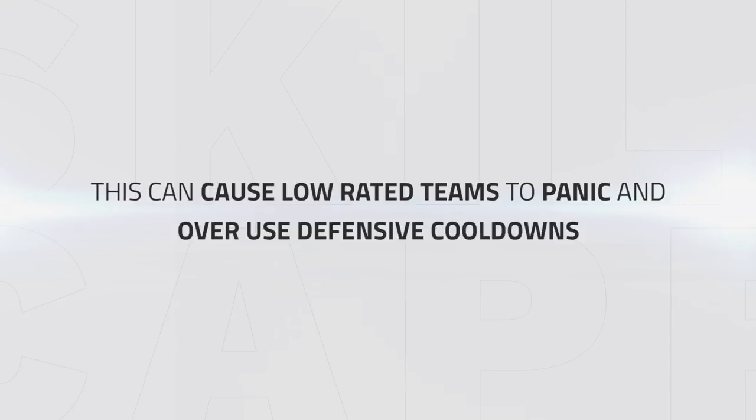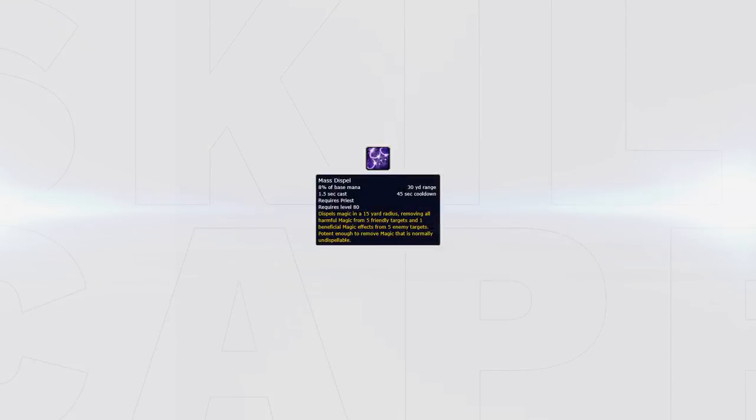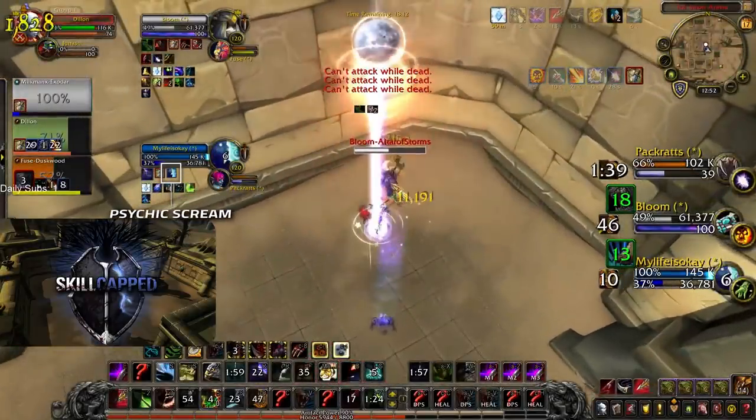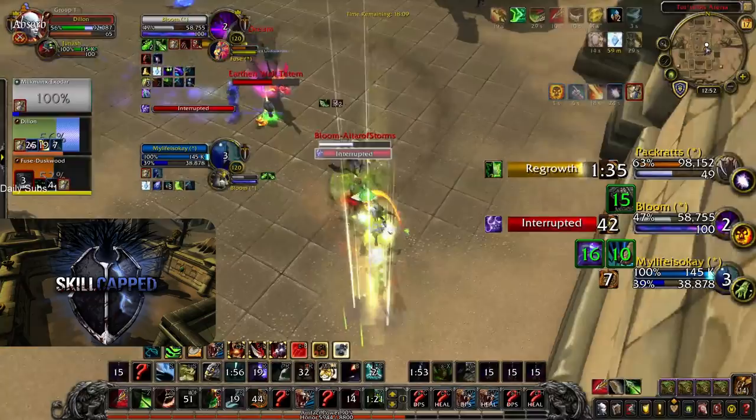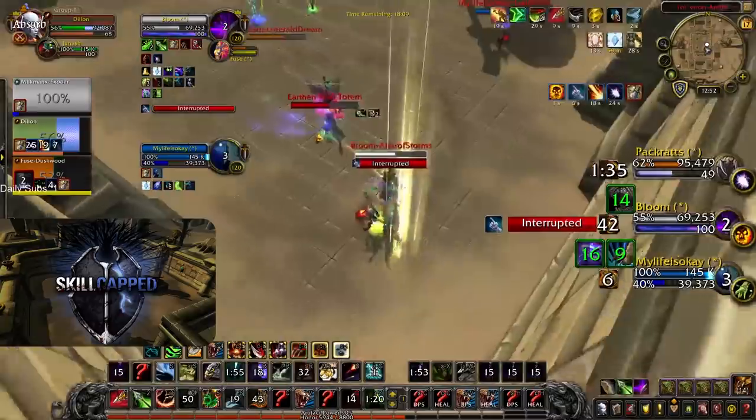Just like DH Boomkin Shaman, SP Boomkin Shaman is able to remove crowd control on their healer thanks to Shadow Priest's Mass Dispel. This you can easily look to cover with the Feral's ranged interrupt, or even by using Intimidation Stun onto the Priest. Look here — Dilly's Priest communicates that he can land a full fear onto the Resto Shaman. Dilly makes sure to save his interrupt so the enemy Shadow Priest isn't able to instantly Mass Dispel him. Making sure to always have a cover for Mass Dispel and communicate about it beforehand is very important, as a well-timed Mass Dispel can quickly set you behind.